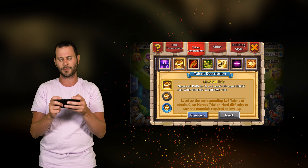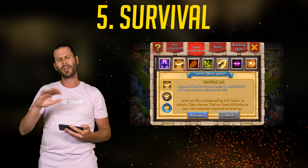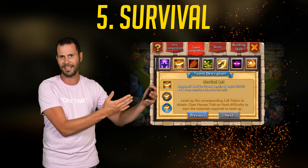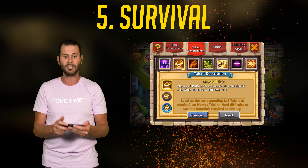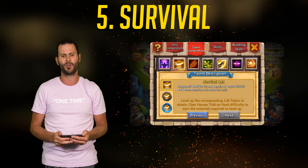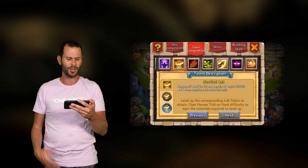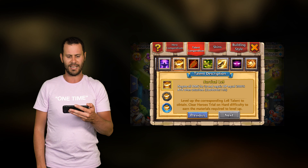Coming in at number 5 is Survival. I like Survival a lot more as an Insignia, but I'll give it a talent spot too because in Castle Clash you can have a level 9 talent and a level 9 Insignia, so it doesn't really matter which one you choose. I almost always use Survival as an Insignia when it comes to these talents. So Survival comes in at number 5 as the 5th best talent.